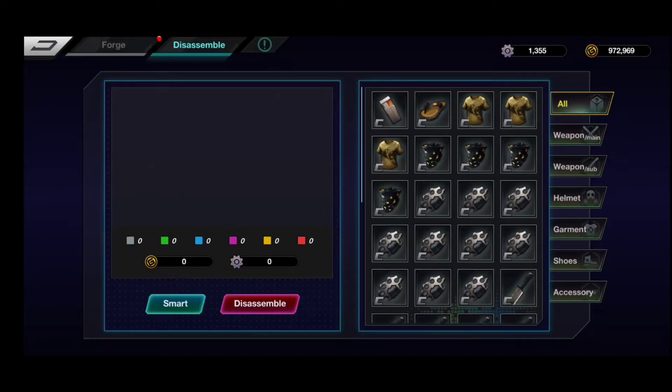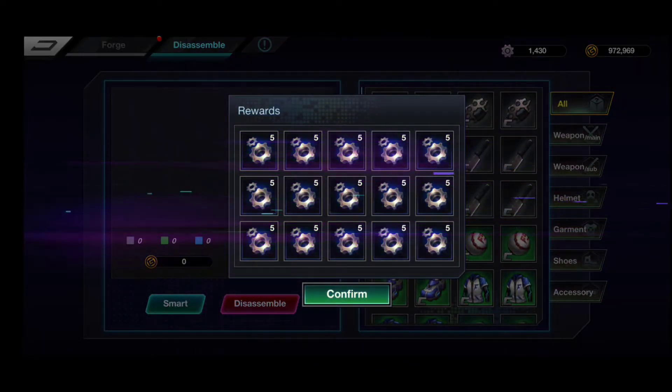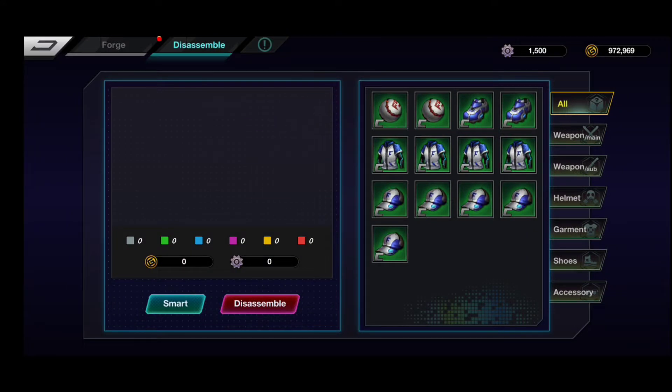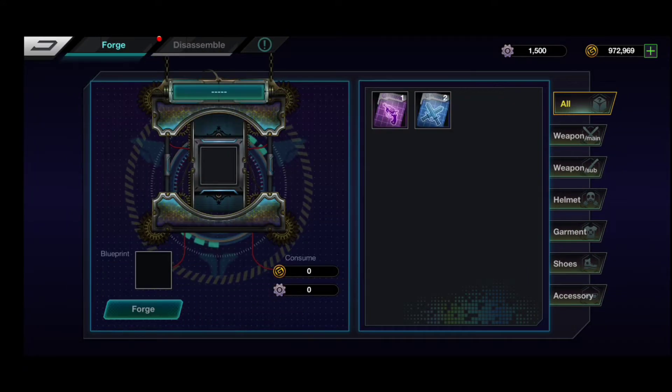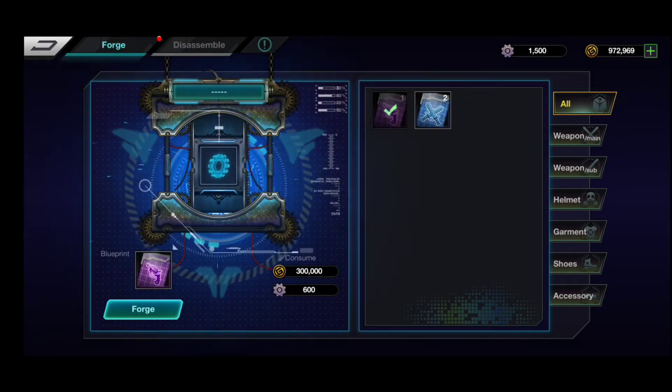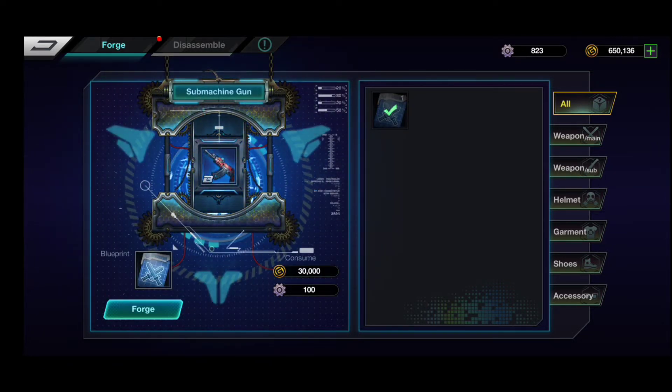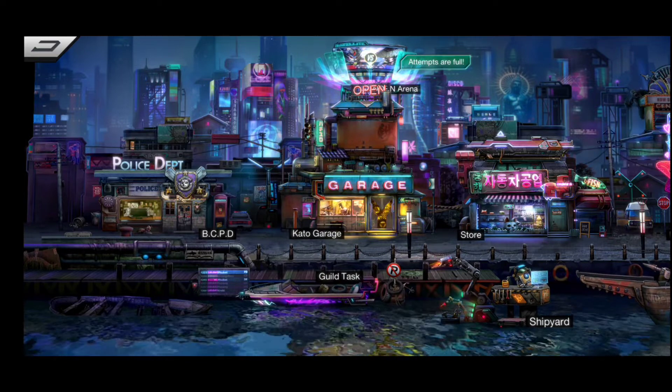In the garage, basically you're gonna dismantle your equipment depending on rarity and so on. Afterwards you're gonna be able to forge awesome things — you can find blueprints by playing the game. Definitely give this game a try, it's quite interesting and fun.